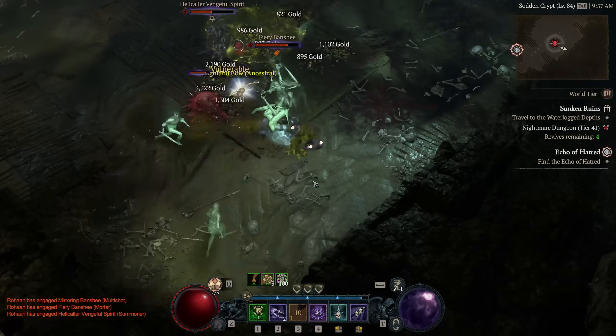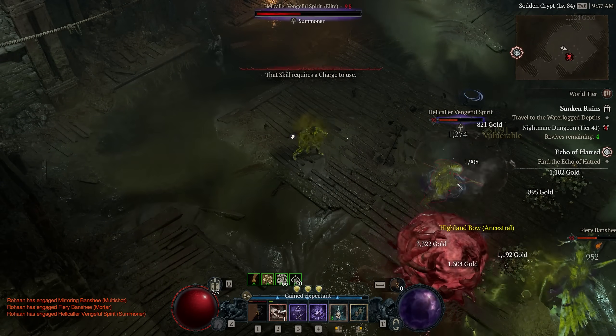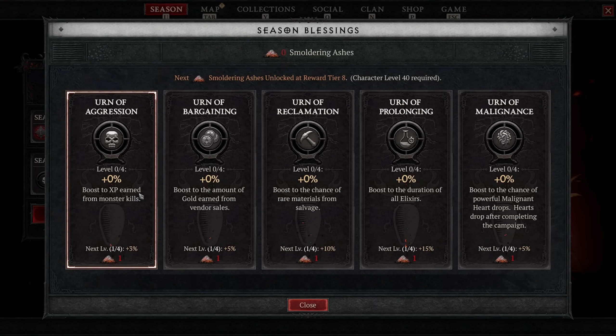These blessings won't immediately be available to low-level seasonal characters — you have to meet a minimum level requirement. Just to get the XP bonus, for example, you need your character to be level 40 in Season 1, and for the rest, you need to go higher and higher, all the way up to maybe level 50, 60, 70, or 80 before you can reach the maximum. In any case, there are going to be 27 free tiers that you can gain from the Battle Pass — 27 Smoldering Ashes that you can get for free and place into these blessings to gain the benefits.